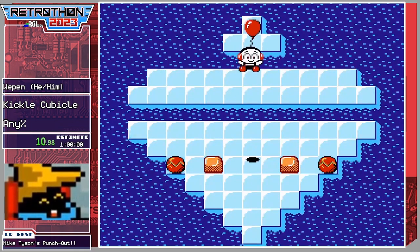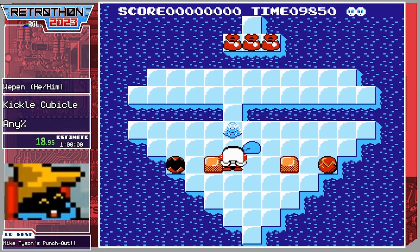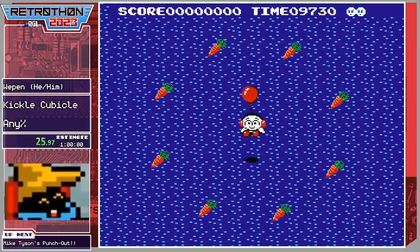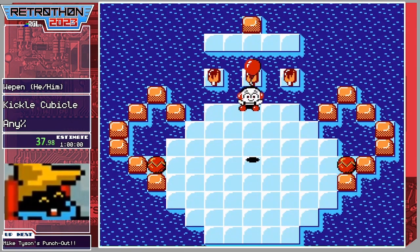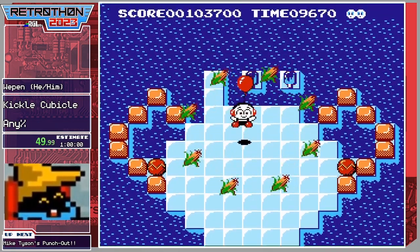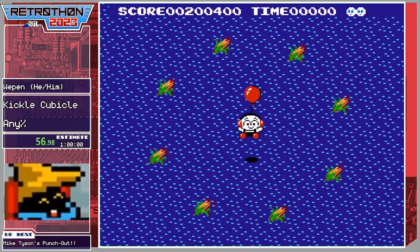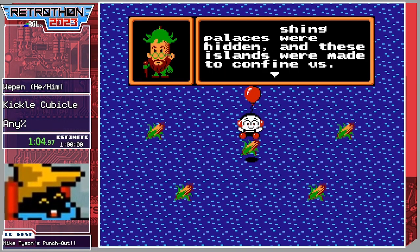This is Kickle Cubicle. You are a living snowman, and the entire world of fruits, veggies, and food have been turned into ice by the evil wizard. You are tasked to unfreeze all the things using your frost breath and ice blockers by freezing and shoving little bots across the water in their frozen state to create ice bridges. You collect points with the popsicles, and to get to the next stage you must collect the three magic bags by physically walking across them.